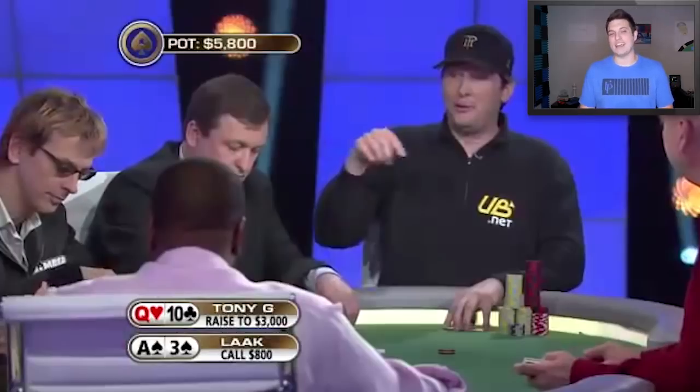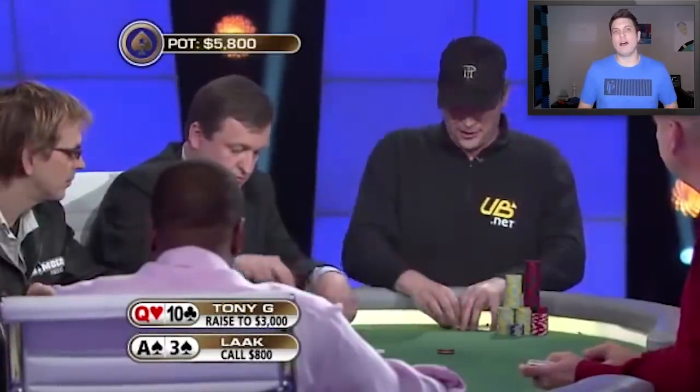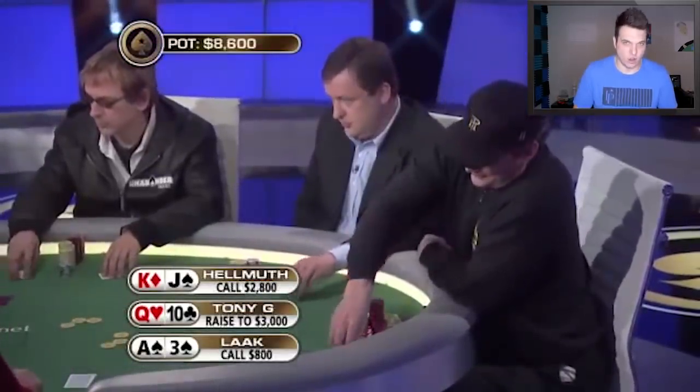Generally speaking, when you have offsuit weak broadways and you're facing limps, you're going to be behind against the range of hands that chooses to continue. You could get 3-bet by the blinds who think you're isolating light, or you could still get limp-reraise — and on top of it you're not even ahead of the ranges of hands that will continue from the cutoff. In the small blind, Phil Hellmuth looks down at King-Jack offsuit. This is a spot where you probably want to either 3-bet or fold, but he does decide to make the call.